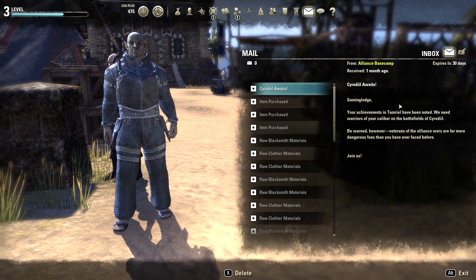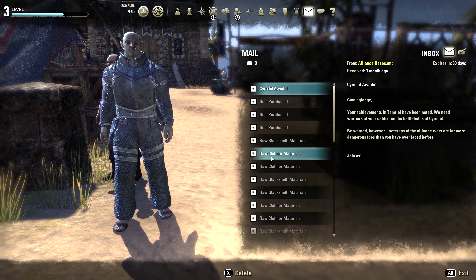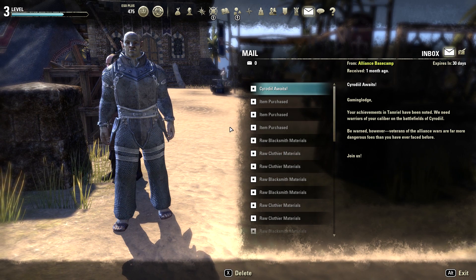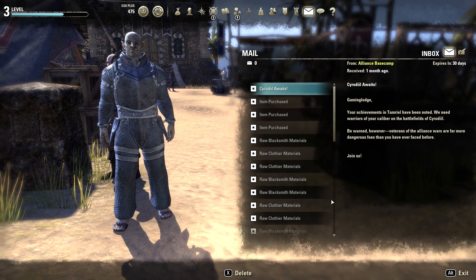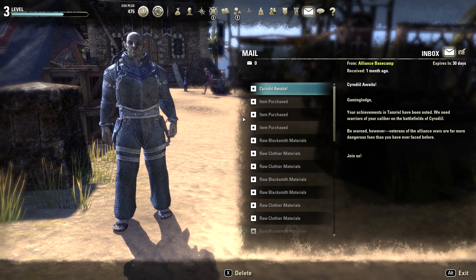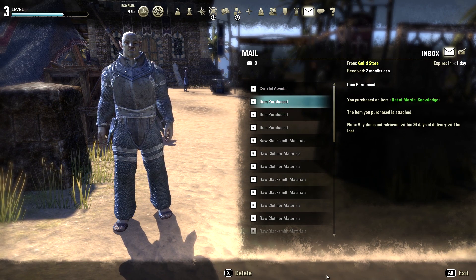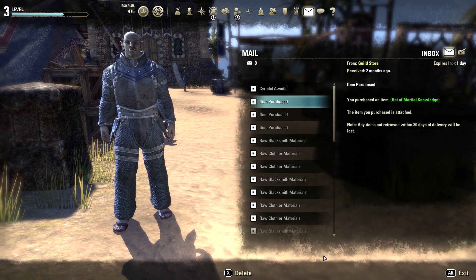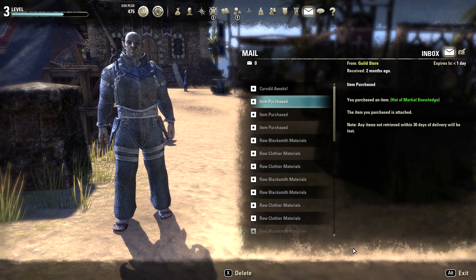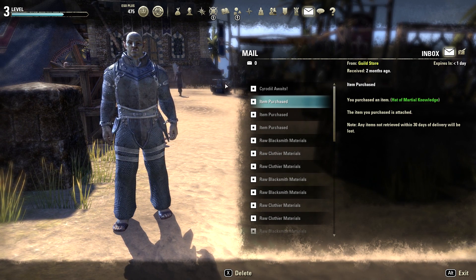Mail is important if you buy stuff off guild stores. Guild stores are basically stores that sell a wide variety of things sold by different individuals in the game. If you buy something from a guild store, it doesn't go straight to your inventory — it goes to your mail. You go into your mail, click the item, and press E on keyboard to collect it and send it to your inventory.